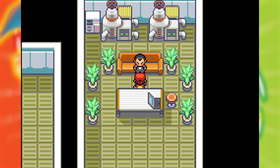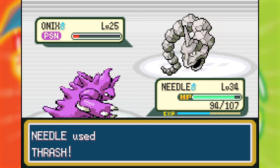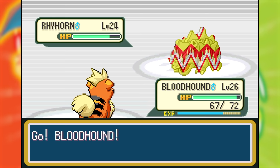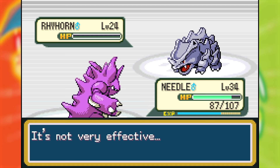Next was the Rocket Hideout. Getting through here required quite a few backtracks to heal up since Bloodhound wasn't strong enough to OHKO much of anything. Eventually I made it to Giovanni. Through a combination of poison damage and hitting it over and over again, Needle defeated Onix. Needle got one hit off on Rhyhorn before being confused, and I got rid of the confusion ASAP. I brought in Bloodhound to drop its attack with Intimidate and its defense with several Leers, then brought Needle back in, who was able to take down Rhyhorn in two more hits.